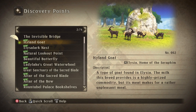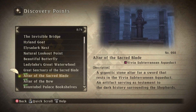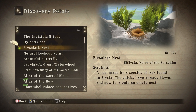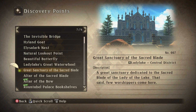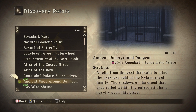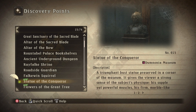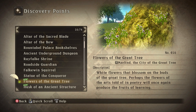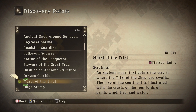Scuffery points. So we did that. We did the Highland Goats, the Ellis Ark Nask, the Lookout Point, the Butterfly, the Water Wheel, the Sanctuary, the Altar, the Bow, the Bookshelves. We did the Falcon Squirrel. Statue of the Conqueror. Yep. Flowers of the Green — that was back in Marland. Husk of the Ancient Structure and the Boreum. Dragon Corridor. Tintagel Ruins. Yep, yep.